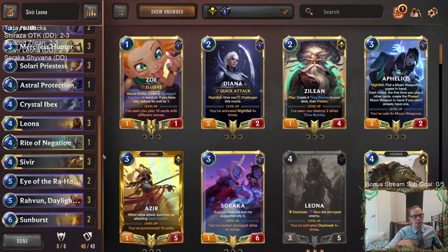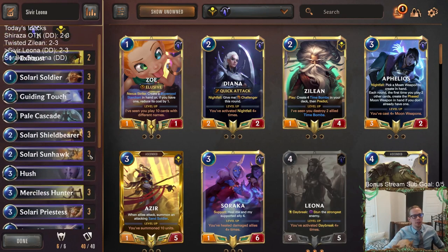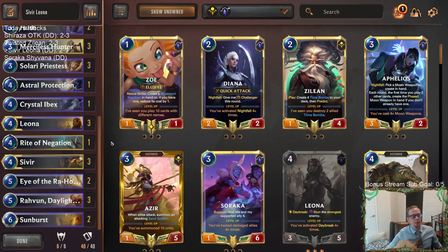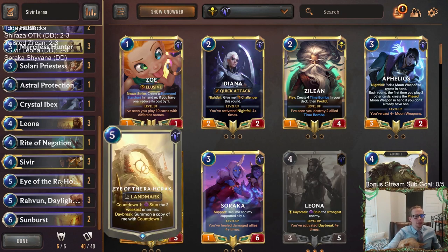It felt like we were pretty good against aggro - some of our bad hands notwithstanding. But I just kind of feel like we don't have the late game power we need against some of the other decks like Nasus, Dragons, and stuff like that. I think I'd look at the Eye of the Rehoric slot - that card has really been underperforming and it doesn't help Sivir whatsoever.